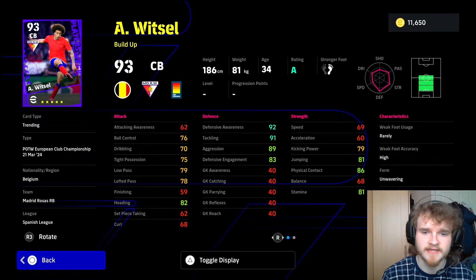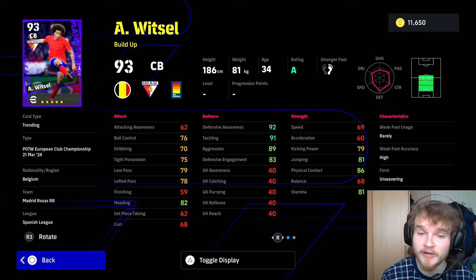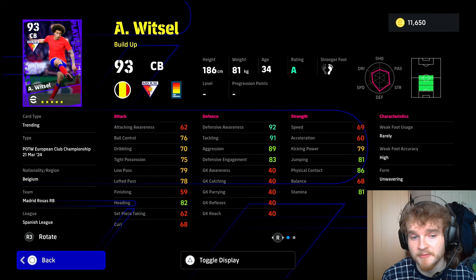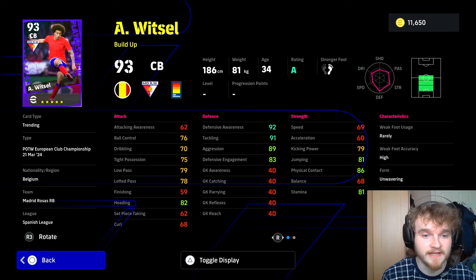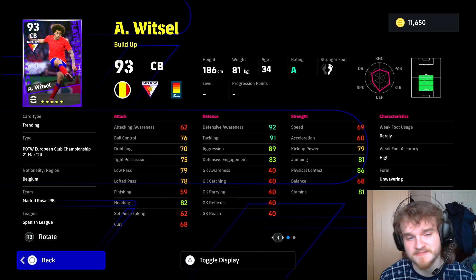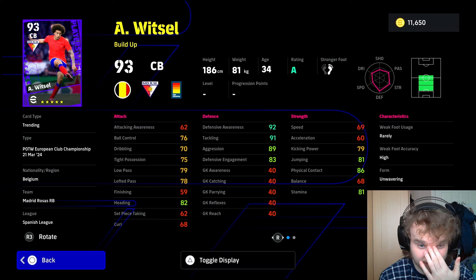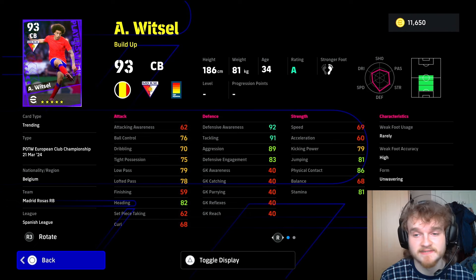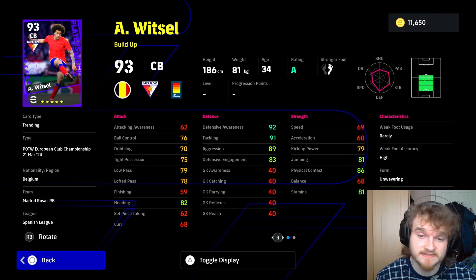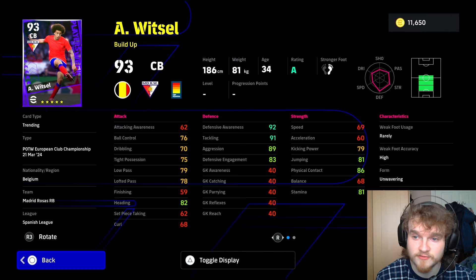Witzel — didn't even know he still played. He's got decent stats. He's a ball-playing center back, although he can play center mid and DMF. You're probably not going to play him center back. His dribbling stats are actually very good for a center back — decent for a DMF, slightly below average for a center mid. The further up you put him, the less effective his dribbling will be, same with his passing. His passing for a center back is really, really good. Most ball-playing center backs only have about that level of passing; DMFs usually have better, and same with center mids.